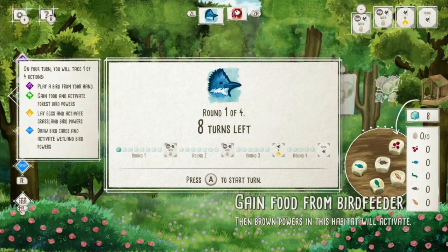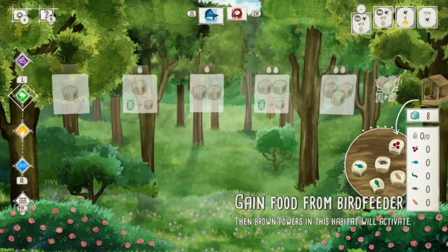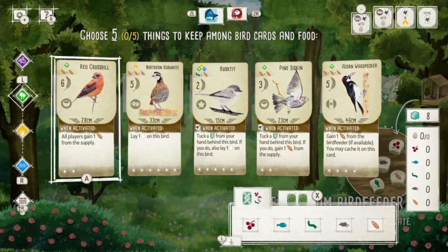You can play a bird from your hand if you have enough food; you can gain food and activate forest bird powers in the forest section; in the grassland you can lay eggs and activate bird powers; or in the wetland section you can draw bird cards and activate wetland bird powers. You can swap back and forth between those with L and R.